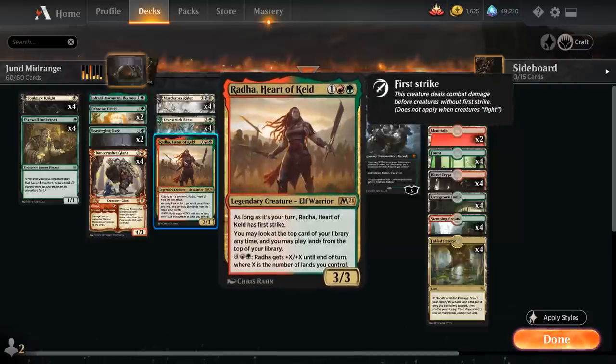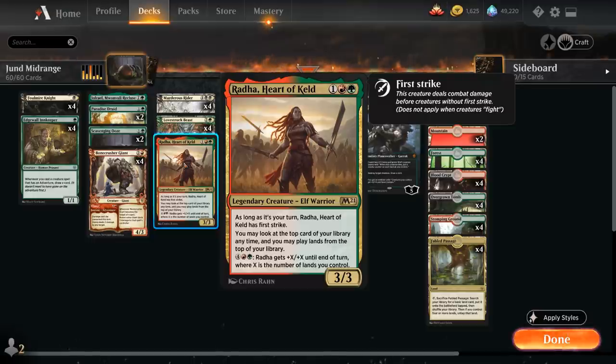One copy of Arasta, Heart of Keld - a 3-mana 3/3 Elf Warrior from M21. As long as it's her turn, Arasta has First Strike, we can look at the top card of our library anytime, and play lands from the top of our library as well, providing a nice bit of card advantage. For 6 mana, Arasta gets +X/+X until end of turn where X is the number of lands we control, so the opponent will have to respect that ability as well.